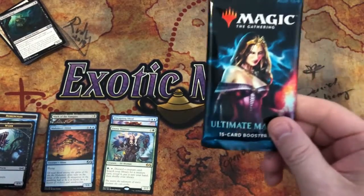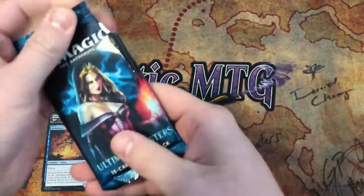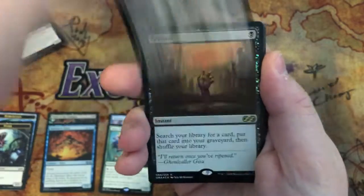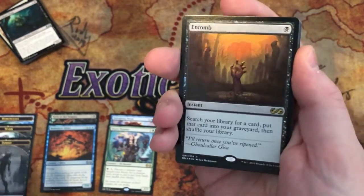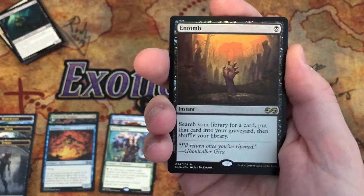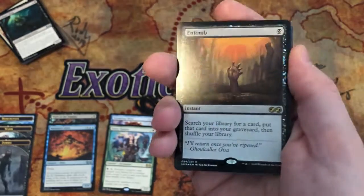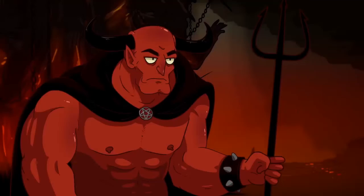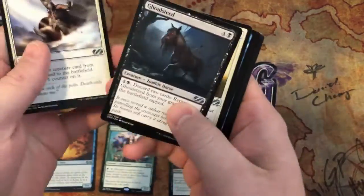Third and final pack — we need to hit something here. I need to hear that Price is Right jingle when we open up huge hits such as this... oh sweet, a foil Entomb! I was right, I was feeling it — foil Entomb! And so is this... it's not a huge hit but Vexing Devil is still pretty good. That was a decent pack right there.